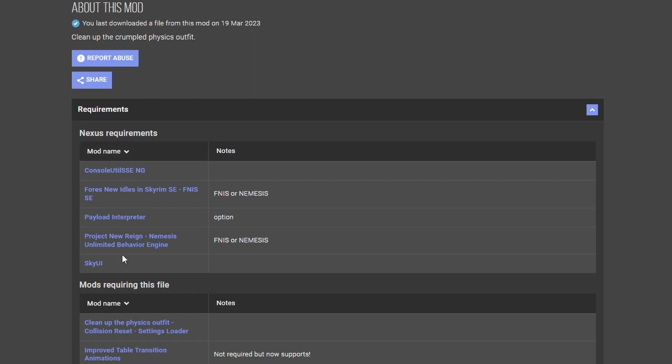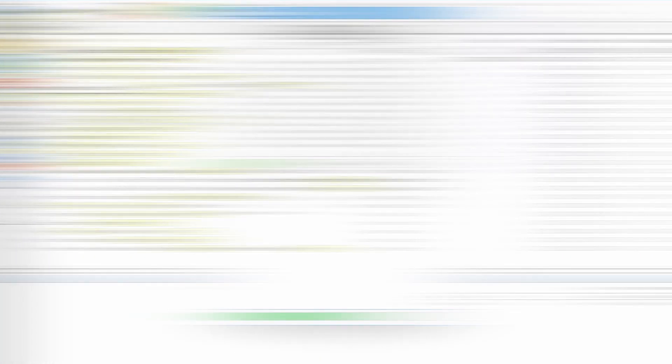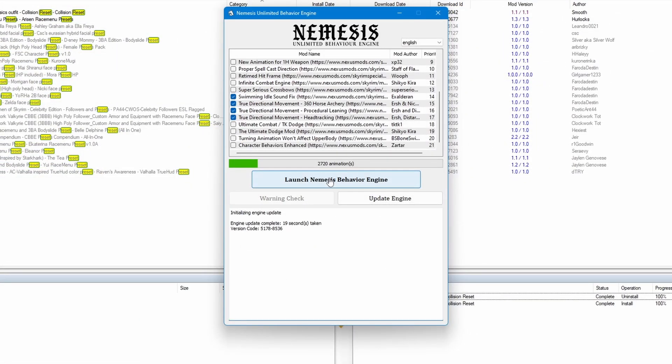Make sure you have all of these requirements and then download this. Here it is, let's activate it, go to Nemesis and then update engine and let's launch the engine.